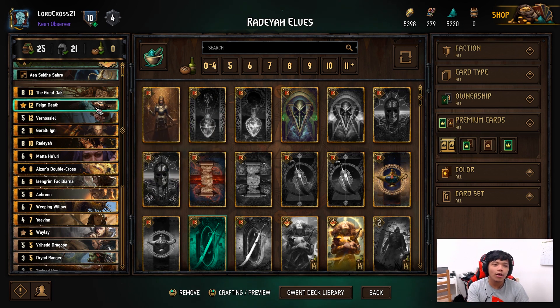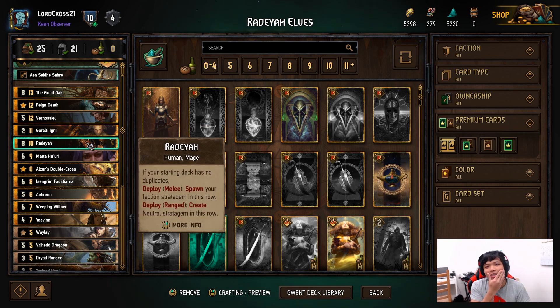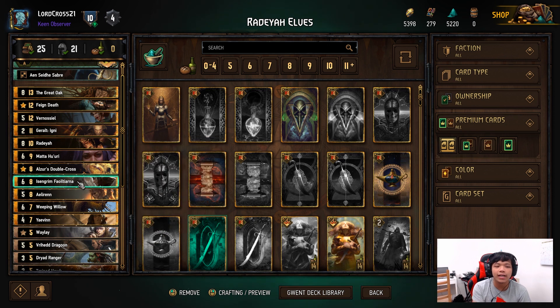Great Oak, Feign Death, and Vernasio are very expensive cards but they work very well together. Igni is there to get rid of really powerful units on your opponent's side or units with the same power adding up to 20 or more. Rodea herself does some pretty good stuff, especially with your faction stratagem — being able to summon elves that benefit the Great Oak and help bring out Aelorin.